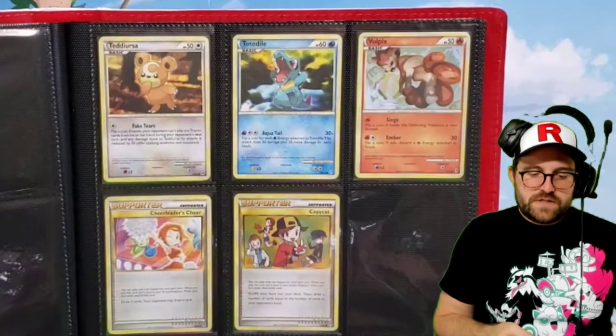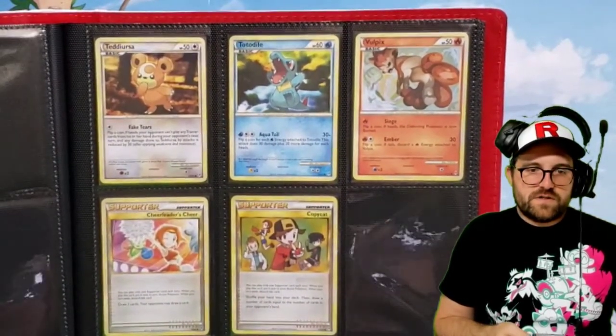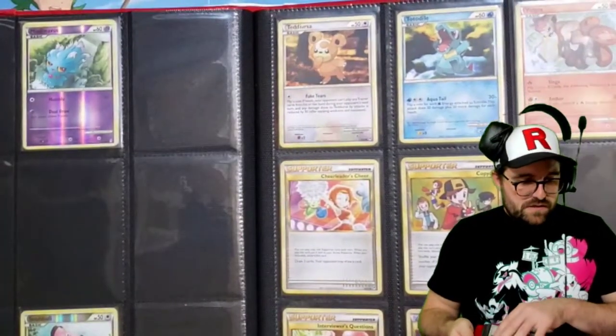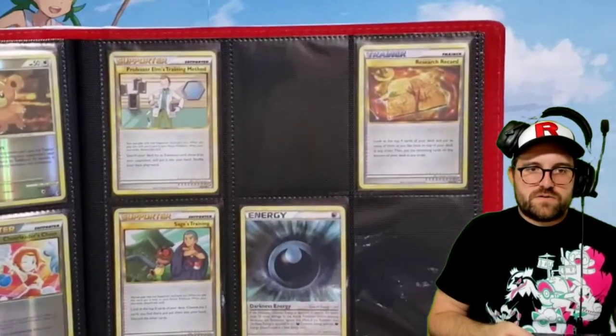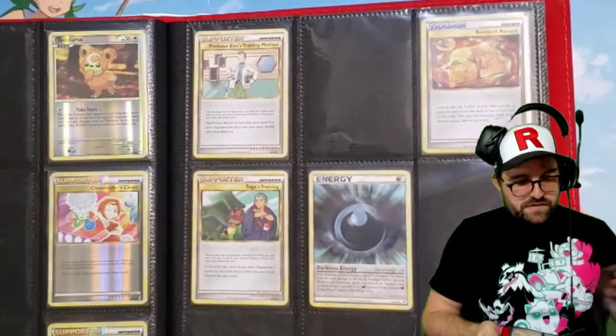Here we go — another Tokia Vulpix, so she's getting lots of work in these sets. I feel like the artists used for the HeartGold SoulSilver era really define it more than anything.